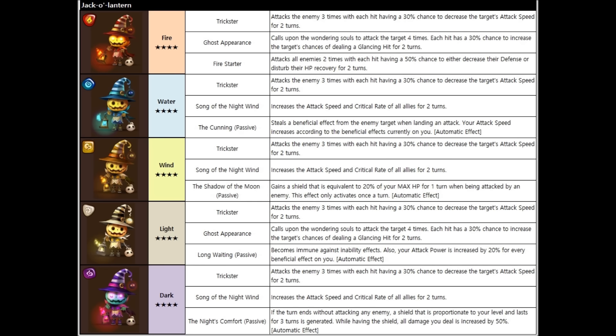The water one seems fun. The Shadow of the Moon passive gains a shield that is equivalent to 20% of your max HP for one turn when being attacked by an enemy. This effect only activates once a turn. So you get 20% of your max HP as a shield — just one turn.